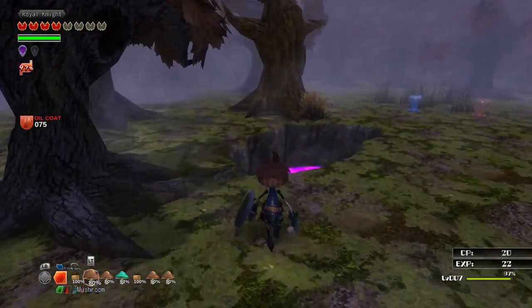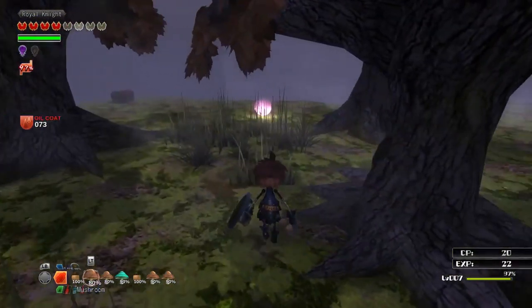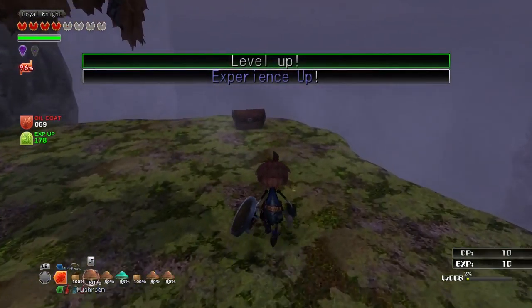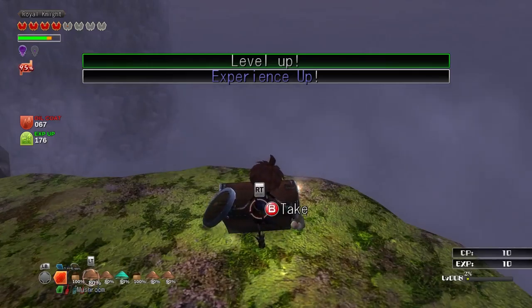Inferno Climber is a 3D action RPG developed by Arc System Works. In terms of gameplay, it feels like a blend of Souls and Zelda, with the graphical style of the early PlayStation 2 era.